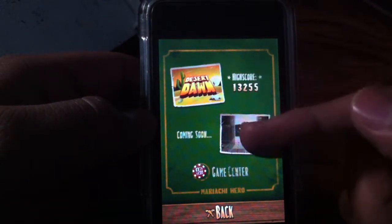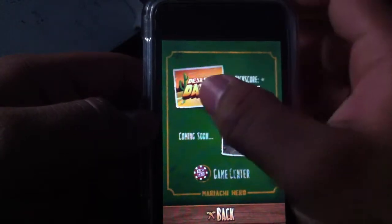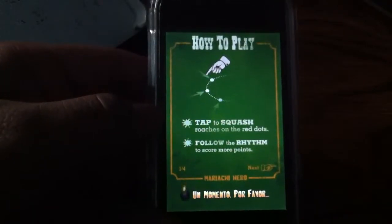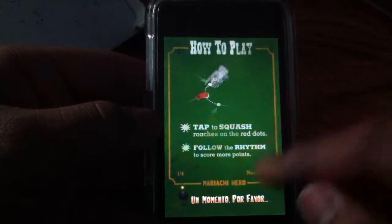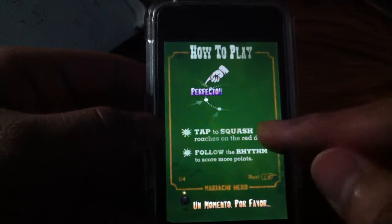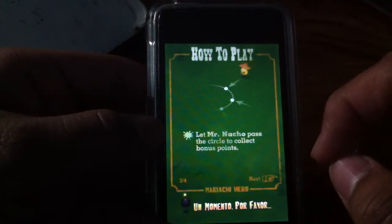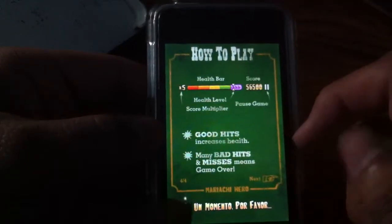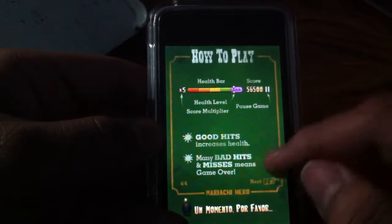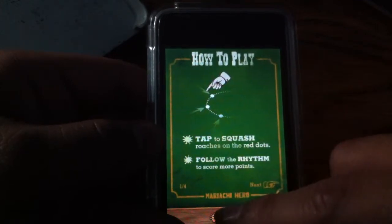As you can see here you get your high score, it's Game Center enabled, and that's the desert level. There's another one that says 'Coming Soon,' so this is barely a new one and there's going to be more coming soon. Here it says tap to squash, tap to shoot, and you have to let Mr. Nacho pass in the circle to get extra bonuses. That's your health bar — good hits increase it, bad hits and misses mean game over. Let's go ahead and get started.